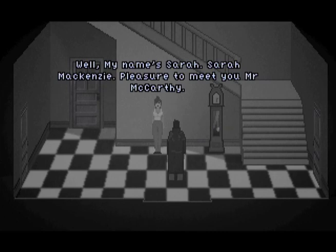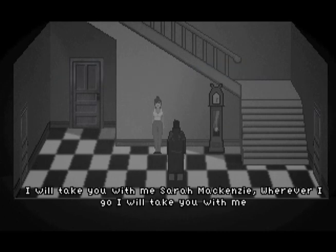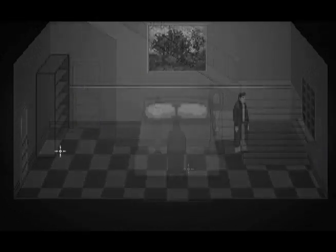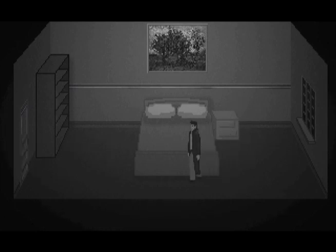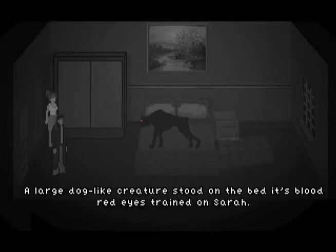One problem with the black and white film grain is that it's often difficult to see. More than once I found myself locked in a room because I couldn't see the exit hidden in the shadows. I also wish the game was more lenient when it came to room margins, so I wouldn't have to be trying to click a four pixel wide space in order to move to the next screen.